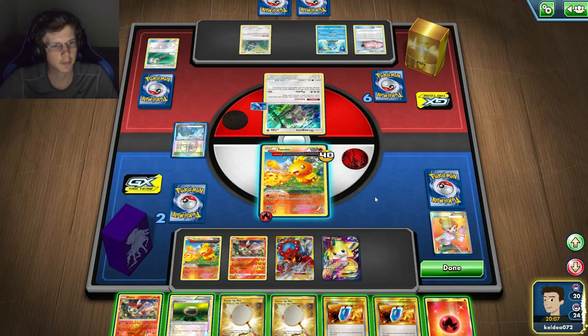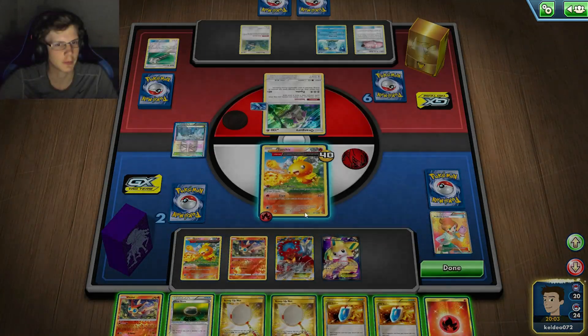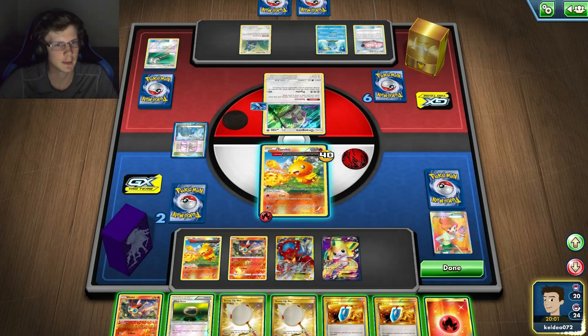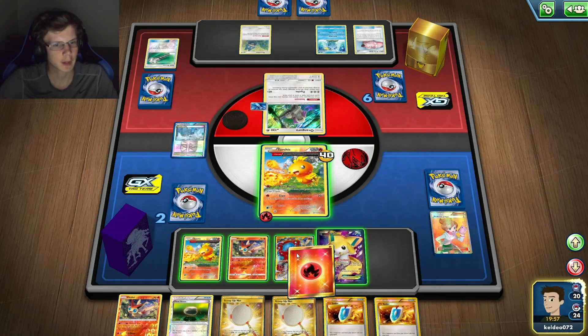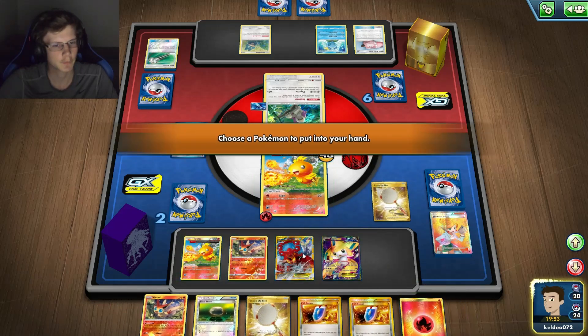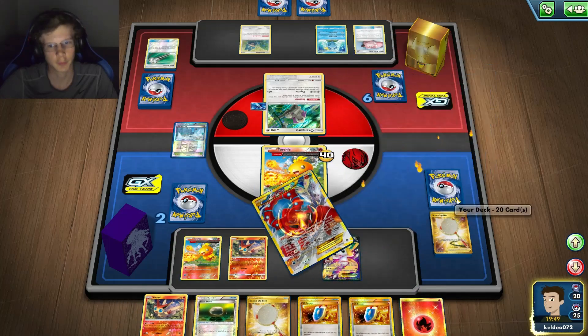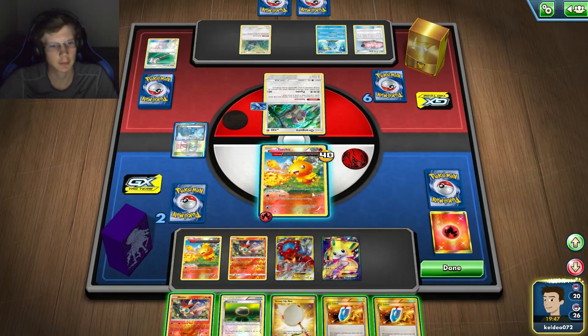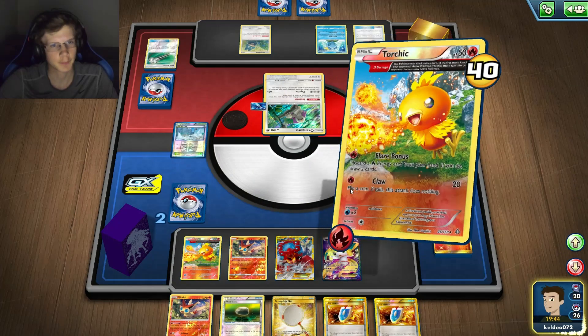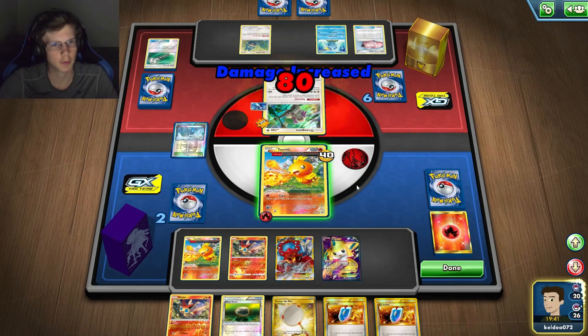Not a lot of energy from that. Do I really want to keep discarding energy? I do 50, then 80. I gotta kill this guy. Let me use a Scoop Up. I should still have multiple Fire Crystals in my deck, so I should be fine. Just do this — got a Head, nice. I need one more to win.